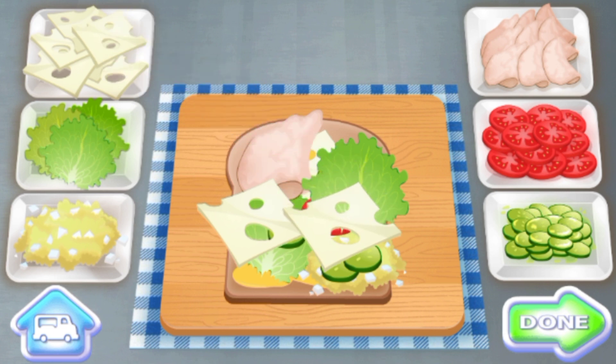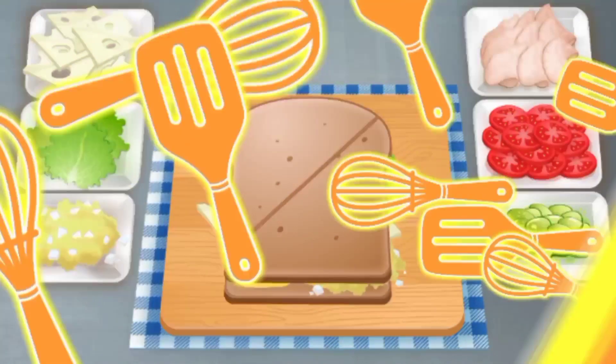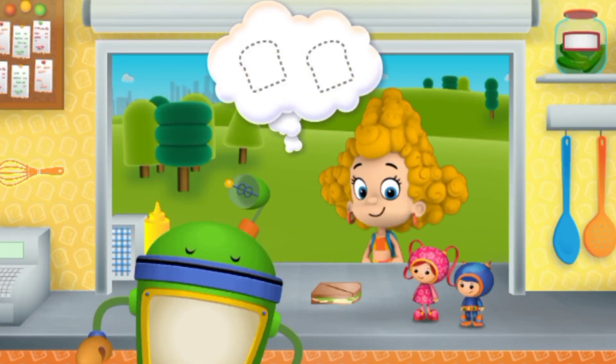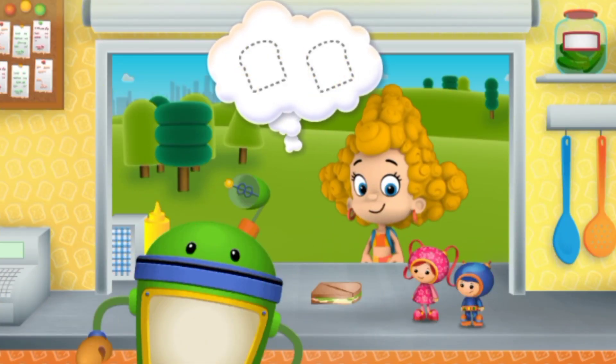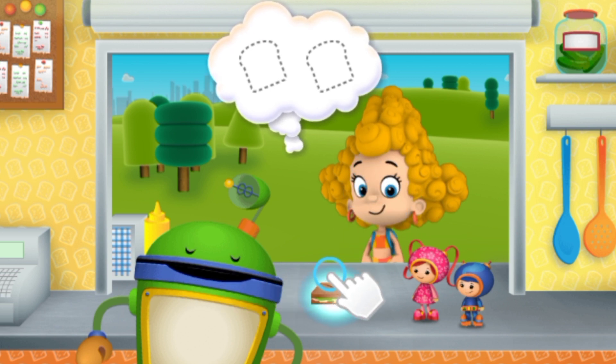Woo-hoo-hoo! I want that in my belly belly. Pickles. Tomatoes. Excellent! Done! Now this sandwich is ready to serve. What a spectacular sandwich! Tap on the food, then drag it over to our friend to serve it to them.